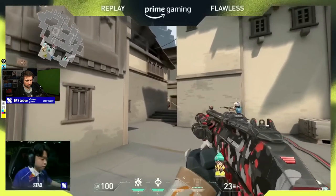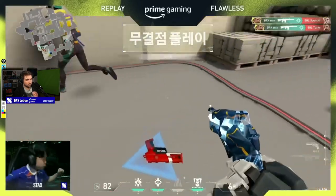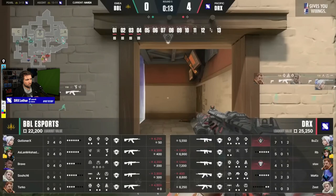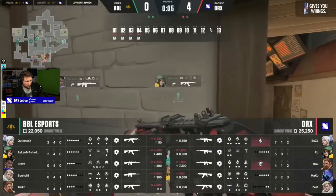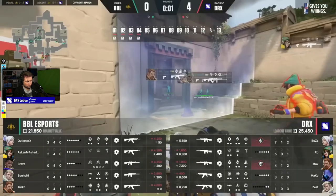What was working for BBL on Ascent - their early round game was really powerful, they were up plus six in first kills to first deaths on Ascent against DRX. And a lot of that was how aggressive and proactive Kushioner was playing - he was involved in 43 or 44 duels on that map, which is actually absurd, almost two per round.